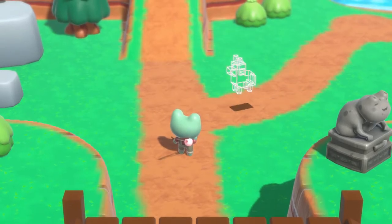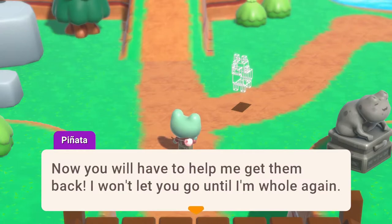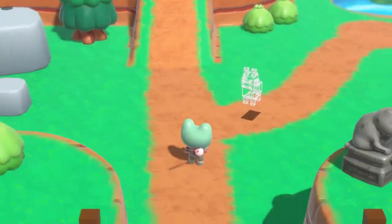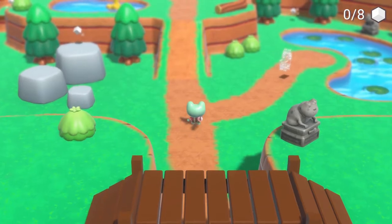Oh — I don't know what's happening, but you lost all your bits. That kind of scared me — I just couldn't comprehend what was happening. The creature says: 'Now you will have to help me get that back. I won't let you go until I'm whole again. I'll be waiting for you by the pond.' So this guy is the villain of the week, holding us against our will.